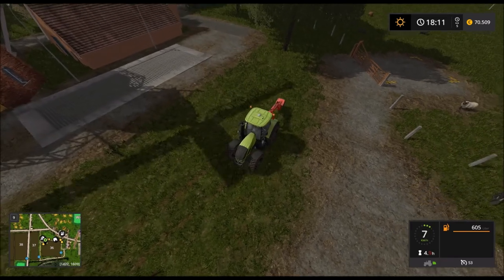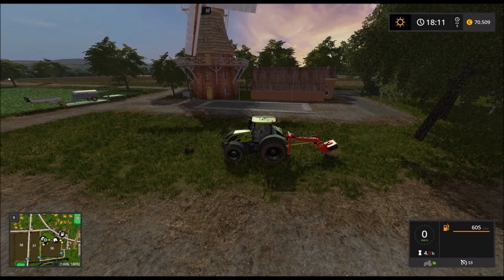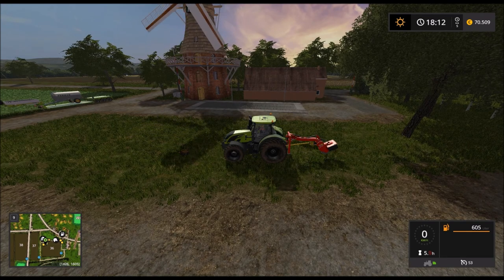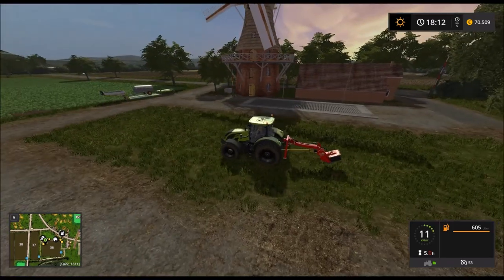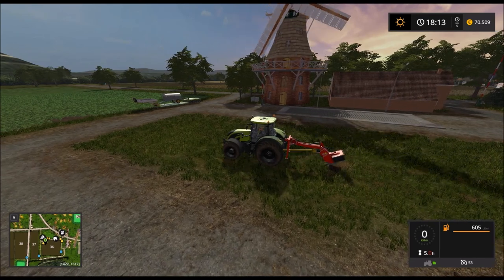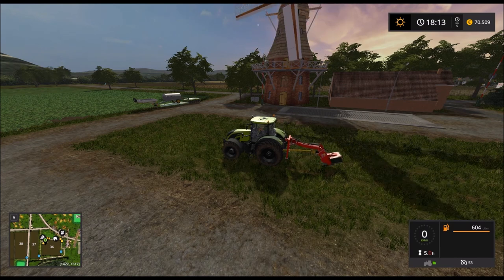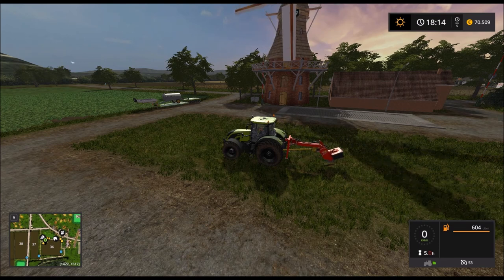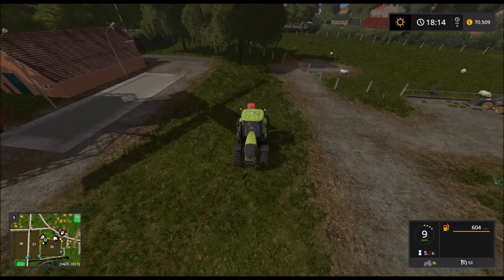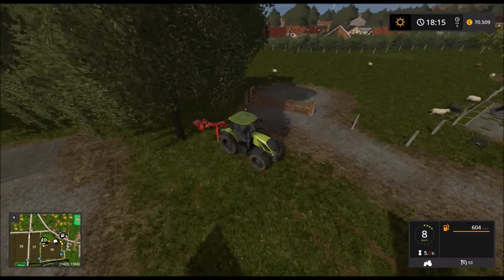Wenn ihr hohe Baumstümpfe habt, müsst ihr die Säge eventuell, genauso wie hier, nochmal verstellen, damit der ganze Baumstumpf weg ist. Wenn ihr damit ein bisschen gearbeitet habt, versteht ihr das auch – dann ist das alles kein Problem mehr. Der nimmt normal auch so kleine Holzschnipsel, die rumliegen, die könnt ihr damit auch vernichten. Ist vielleicht nicht so gewinnbringend, aber ihr habt dann eben Ruhe. Gut, das war's mit dieser Maschine.